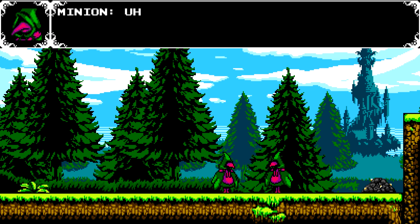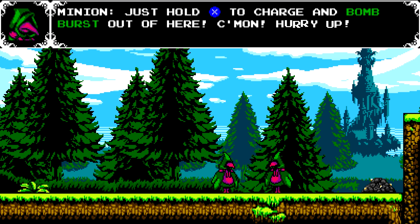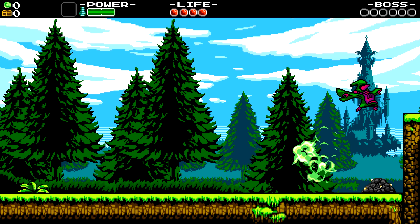Oh, this game is so charming. The boss is on his way, we gotta get back to the lab fast. Just hold X to charge and burst out of here. So that introduces the core mechanic of Plague Knight.